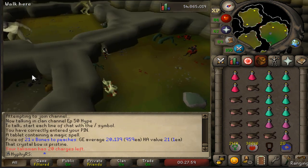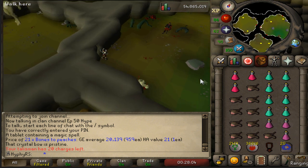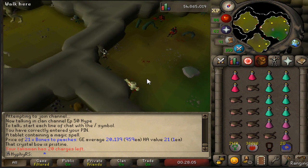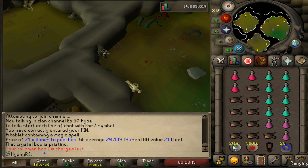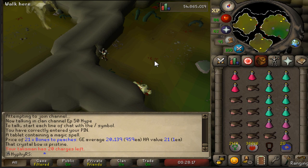Here we are directly outside the shaman lair. I've got myself an okay inventory - I'll make changes accordingly to how this trip goes. Hopefully 20 bones to peaches is enough. I brought alks. Let's see how this goes.